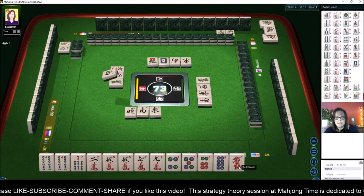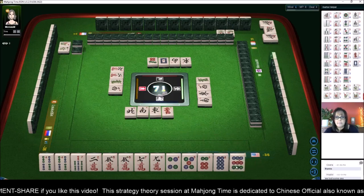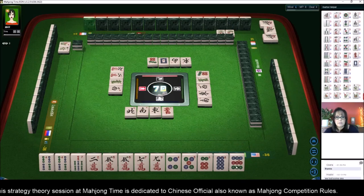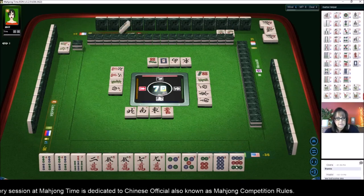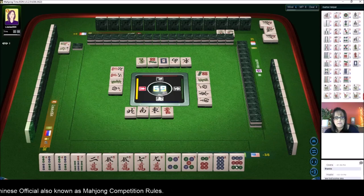I think they did leave the table. Let's get rid of this red dragon, then the nines. Seven dots. All simples is number 68 — two points. All pung is number 49 — six points. All fives is number 31 — and that is 16 points.